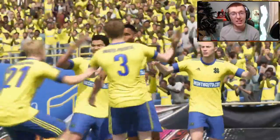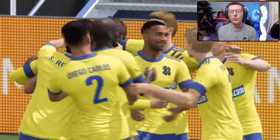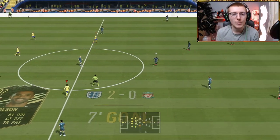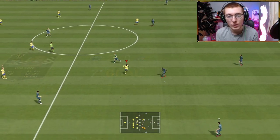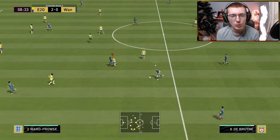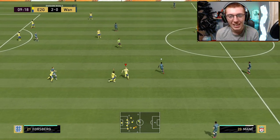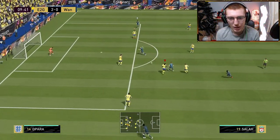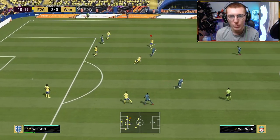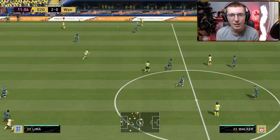Eze not particularly involved — I could have swept it across to Eze for the goal. But because we're so close to the end of the series, the main thing is to try and get these wins and open up these packs. The two upgrades left are the goalkeeper and the centre-back. Pacheco in goal and Sergio Ramos as centre-back — and Ramos is going to be as expensive as most of this team.